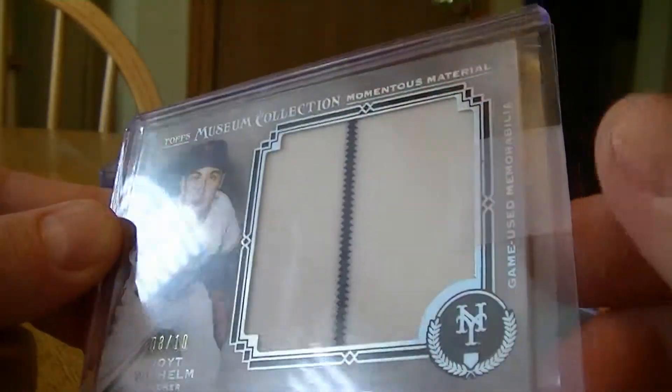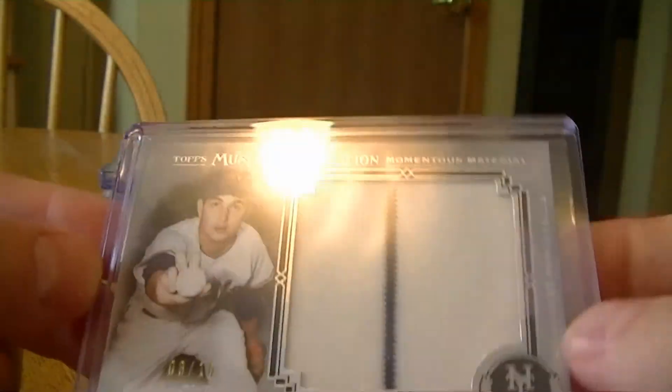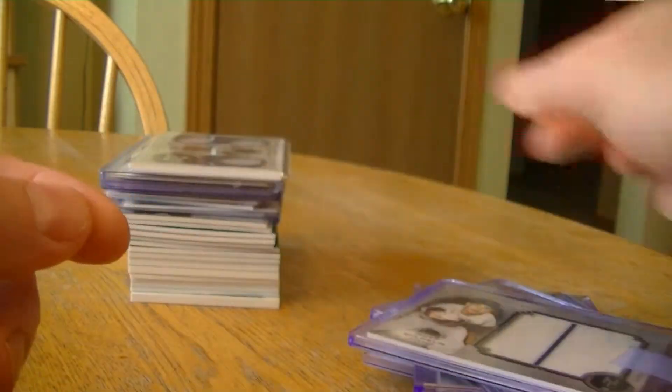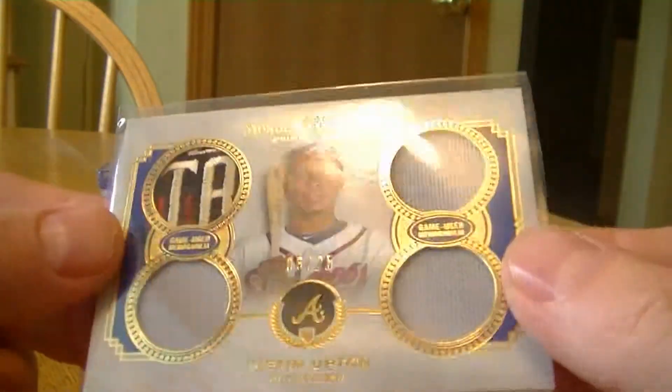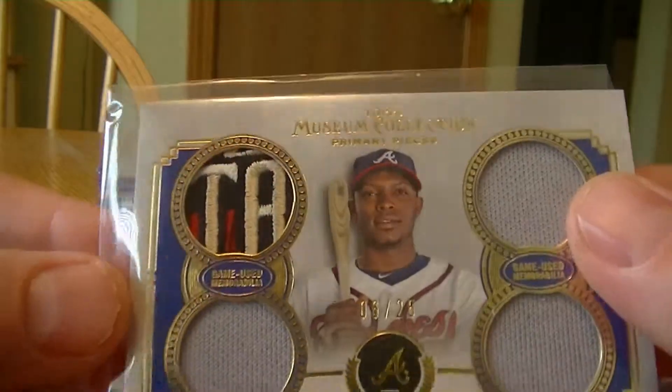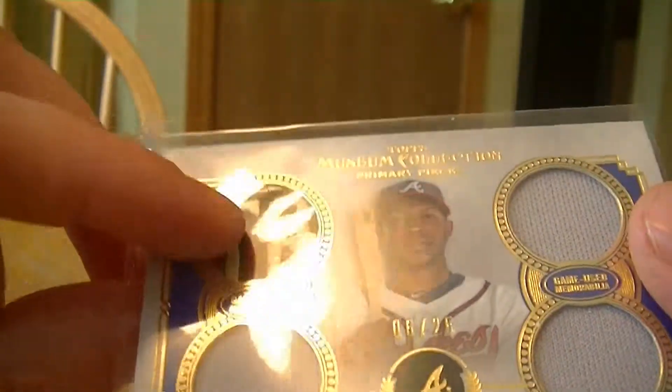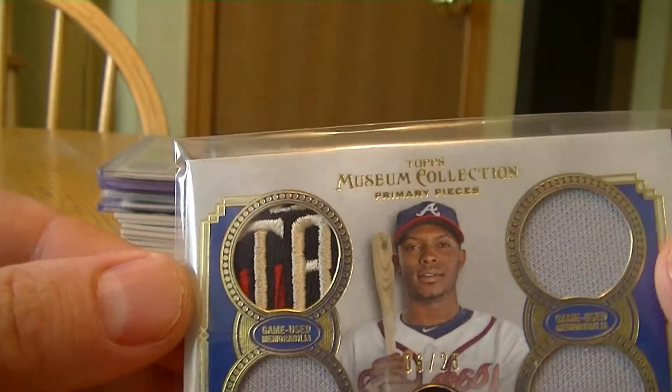Museum Collection: a Hoyt Wilhelm numbered to 10 — nice pinstripe, a little numbered card. A Justin Upton numbered to 25 with a pretty cool looking patch. I don't know if that's the All-Star patch or just a regular Diamondbacks patch — I'll have to look that up.